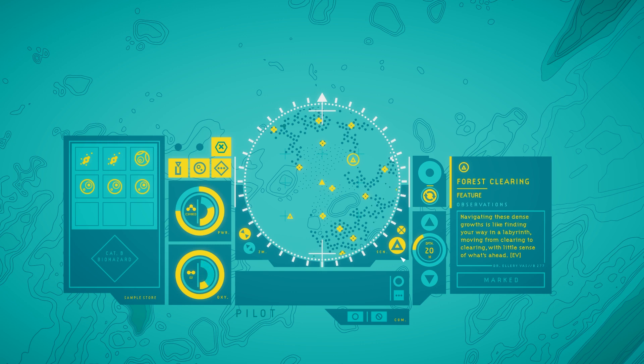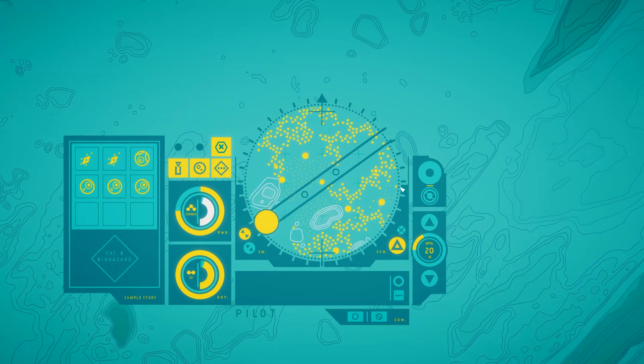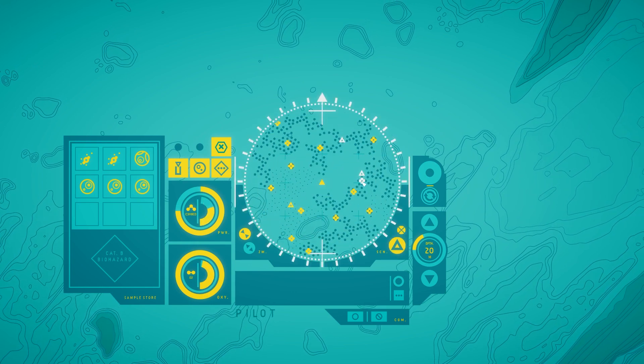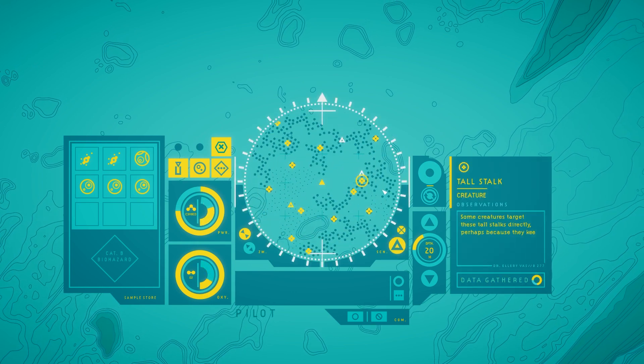Navigating these dense growths is like finding your way through a labyrinth — moving from clearing to clearing with little sense of what's ahead. Tall stalk. Some creatures target these tall stalks directly, perhaps because they keep them away from the other, softer stalks nearby.